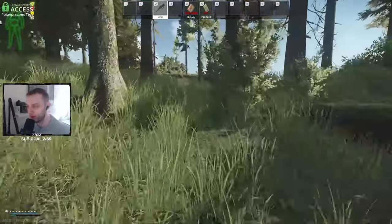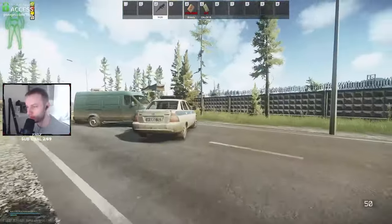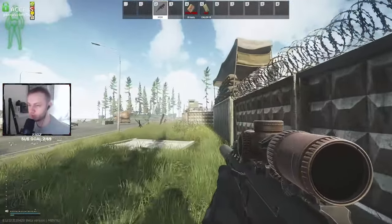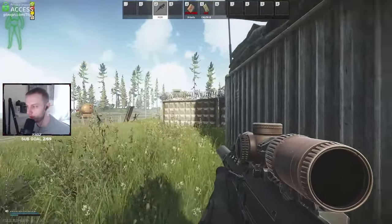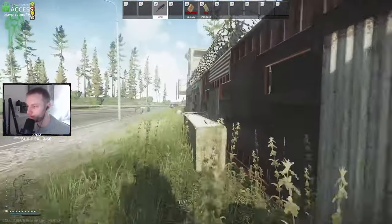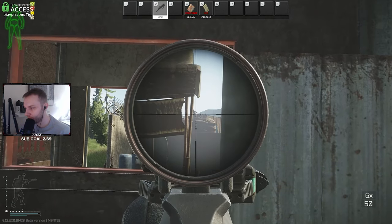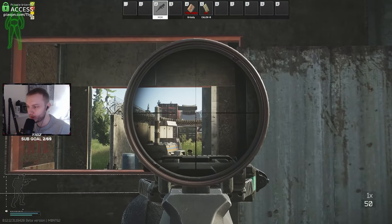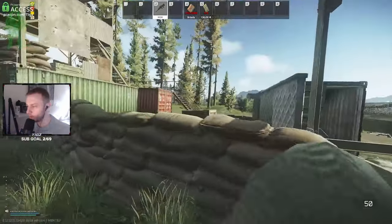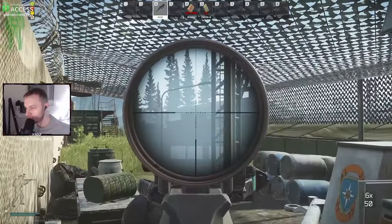BSG did change the rogues this wipe - they do spawn randomly now, apart from the front two. The front two will always spawn here, just tap them and they're good. These two rogues are 100% spawn rate, they'll always be up without fail. Sometimes they can get aggroed and move down into the compound but most of the time they'll always come back. There's a rogue on the roof here - come right here, shoot him straight in the head. Be mindful because sometimes the rogue on the other side can aggro and come to this turret. If you aggro the rogue on the big grenade launcher, he can aggro the guy on this building too and make him move.